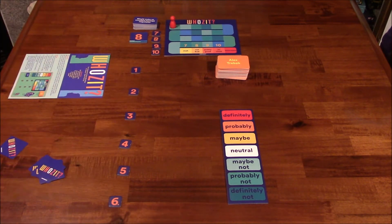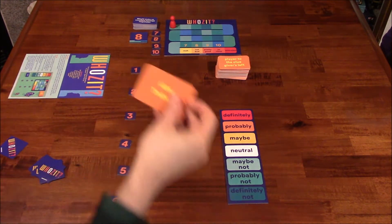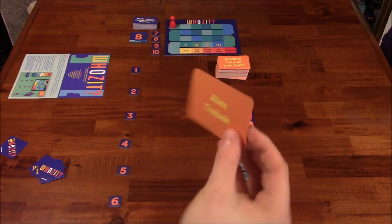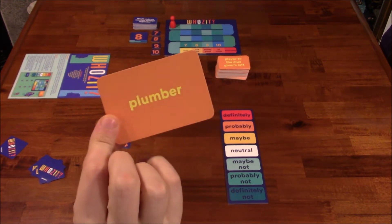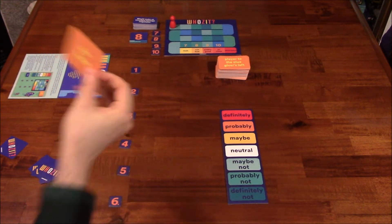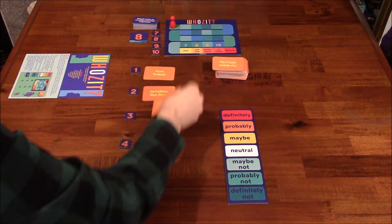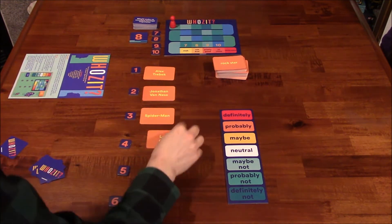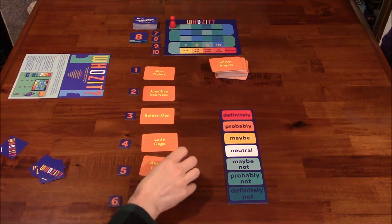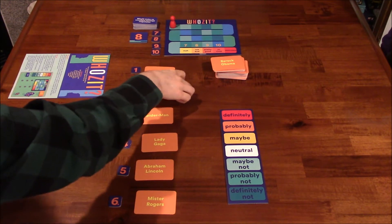After drawing the number tile, the clue giver draws character cards. They're front and back — one side is a famous person, the other side is more generic, like plumber, which would be harder to guess. For example, let's use actual famous names: Spider-Man, Lady Gaga, Abraham Lincoln, and Mr. Rogers.